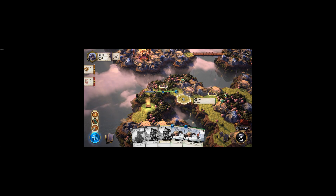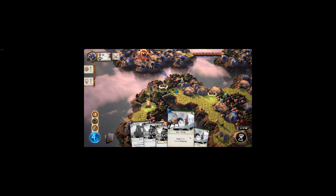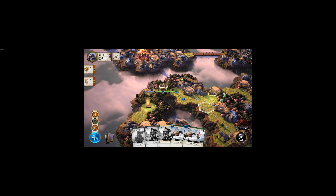To move, you right-click and then right-click again to confirm — really cool. Moving to a forest space costs two energy. Energy is used for both movement and playing cards. A plain costs one energy, a mountain costs three, and a hill costs two. You can also right-click a destination to preview exactly how much energy it will cost to get there.